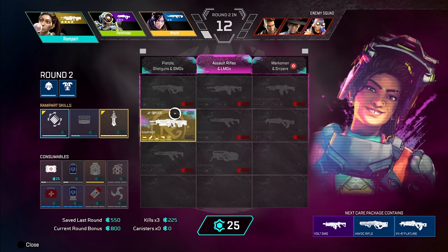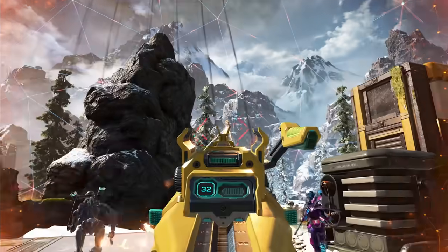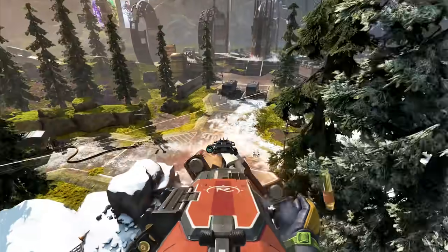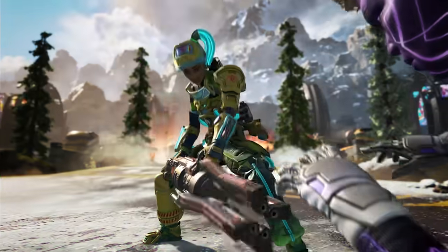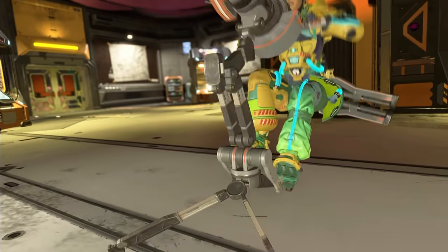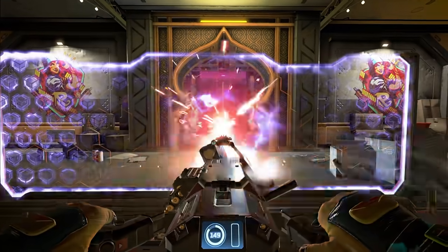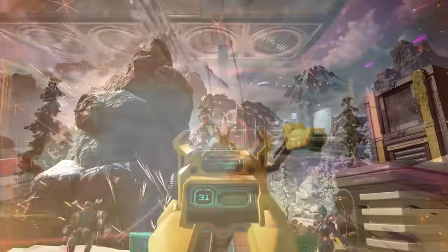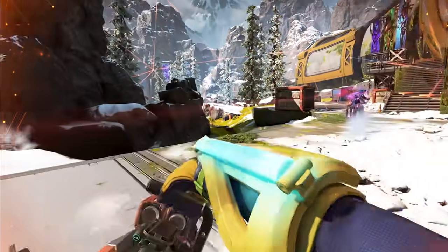Hey everyone and welcome. So as of next week, Sheila Rampart's minigun is about to get extremely dangerous. She's going to be able to take it off of its mount now and run around with it like a Call of Duty style minigun. It's going to be crazy. Now there are some drawbacks when you're running around with it in minigun form — you're only going to have one magazine and the spin-up time is going to be even longer than when it's mounted, but I honestly think just the ability to move around with this thing is going to take it to the next level.